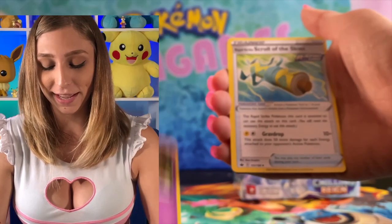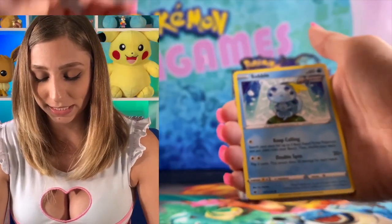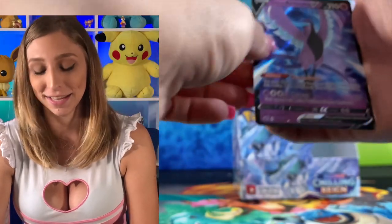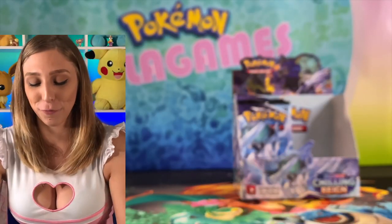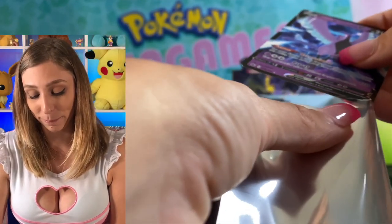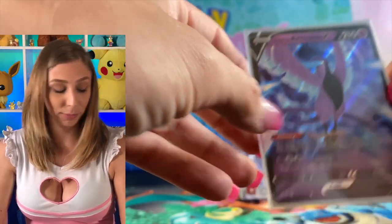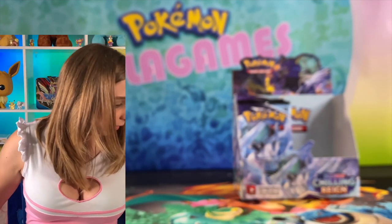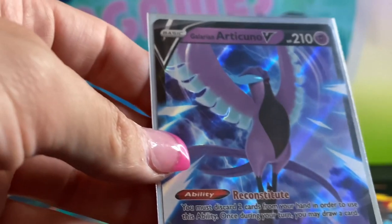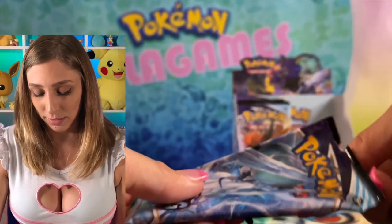Dark Energy, Curlia, Scroll of the Skies, Raboot, Larvesta, Dig, Furfrou, Bounsweet, Sobes, Galarian Slowpoke, and then a Galarian Articuno V. Look at this bad guy. Oh my goodness — that's the second pull, two for two! It's not the alternate art, but he is still quite striking — a very striking bird. I like the coloring on Articuno. Doesn't he have pretty colors? Blues and purples, lavenders on that bird. Galarian is special.